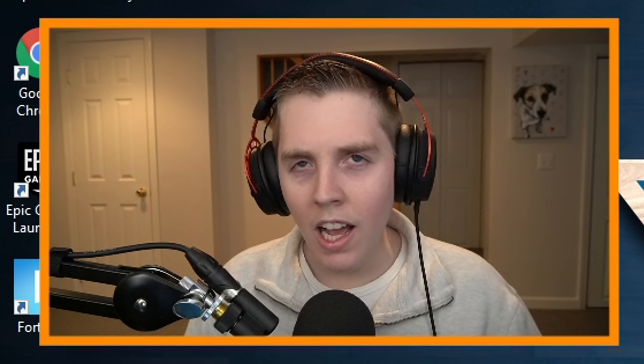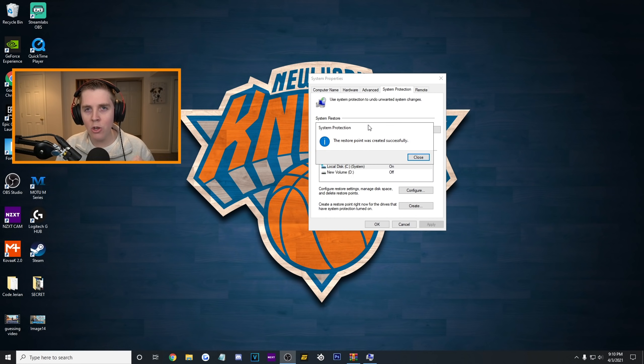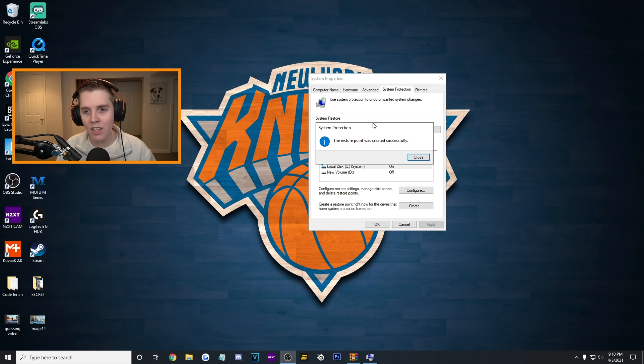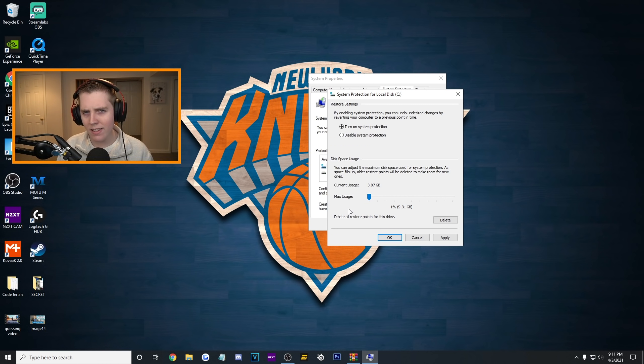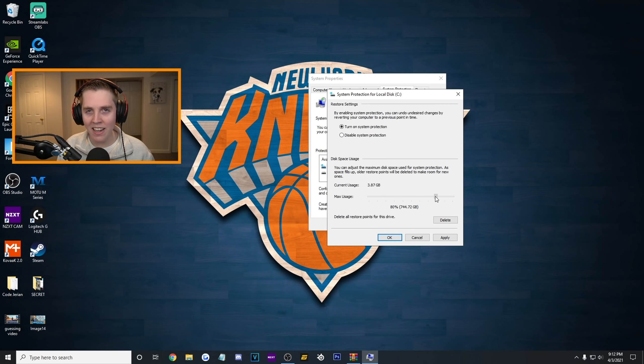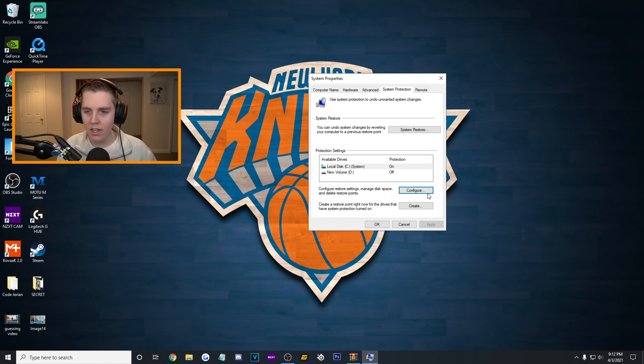If anything goes wrong in this video, all you need to do is click on the restore point and your PC will go back before any of the tweaks. By the way, if you want to configure it, just press the configure button — this allows you to change the max usage. You really do not need that big of a restore point. Please make a restore point.